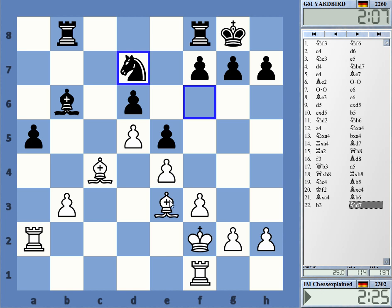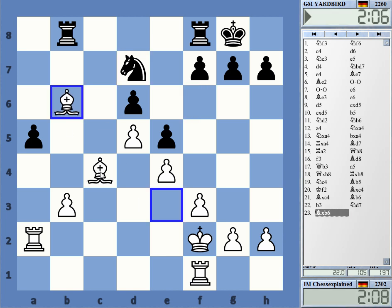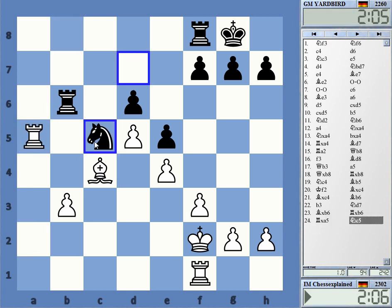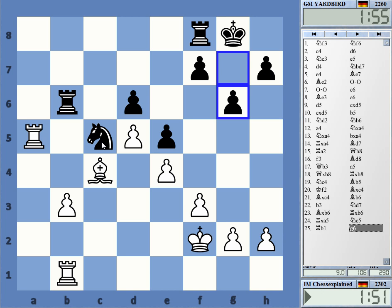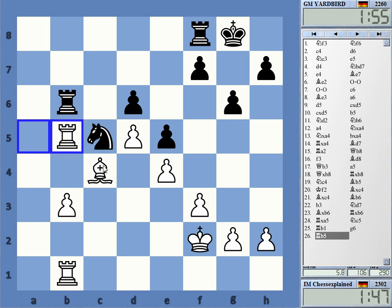If I take it, he gets to the second rank, but I also will get play against the d6 pawn. Or rook a1. I didn't really expect that exact move order. I can play rook b1 if I want and keep the pawn for the moment. Rook b8 — I have also b4. He cannot take because of the weak back rank, so now rook b5 is a rook trade.